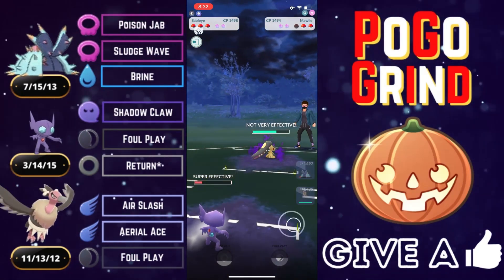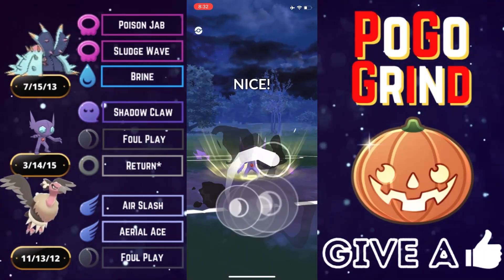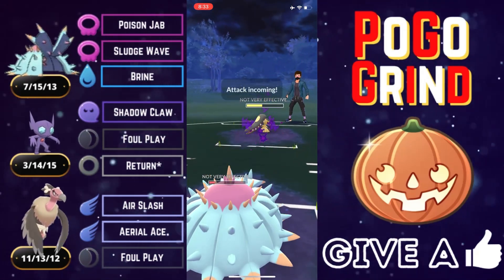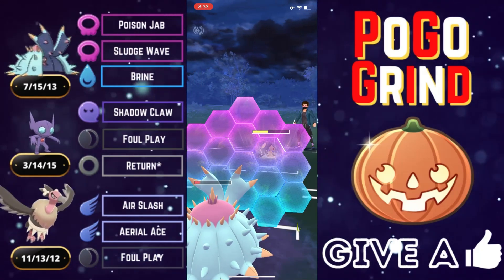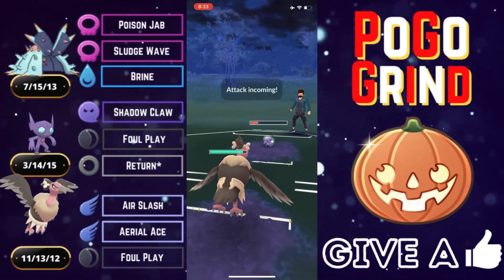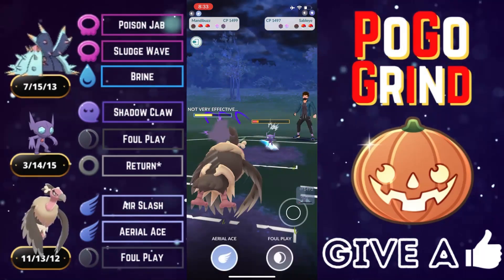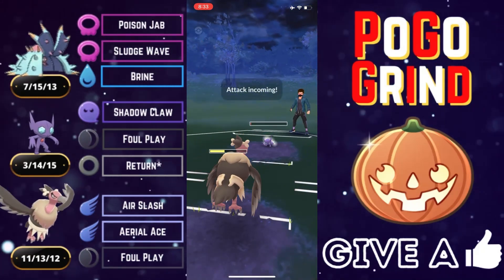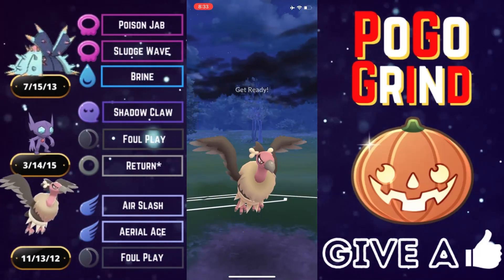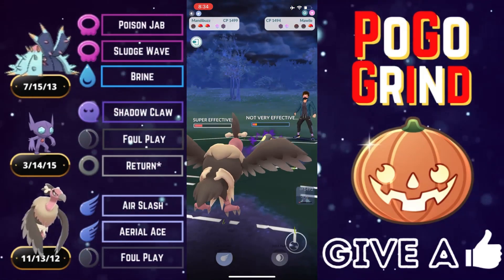They make a play into a Mawile — Mawile is not known for its bulk, especially in its Shadow form. The resisted Foul Play does quite a bit. We get some lag, but Rank 1 Sableye does not care about lag; it's as clutch as it gets, going to another Foul Play despite the lag spike. We throw Toxapex in — we are resisting this fast move pressure and basically hard wall Mawile. We shield up the Iron Head and the aggro swap locks their Sableye in yet again.